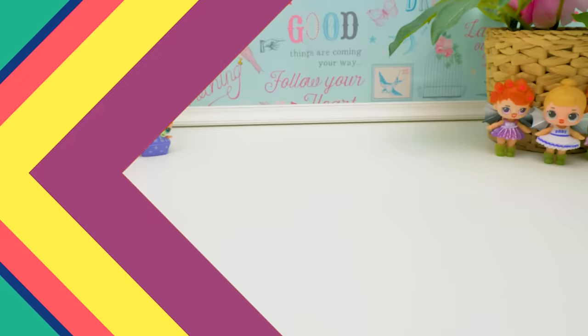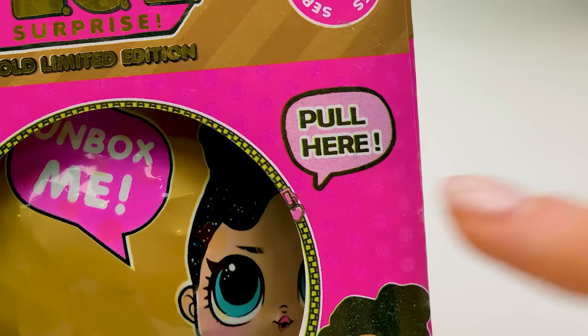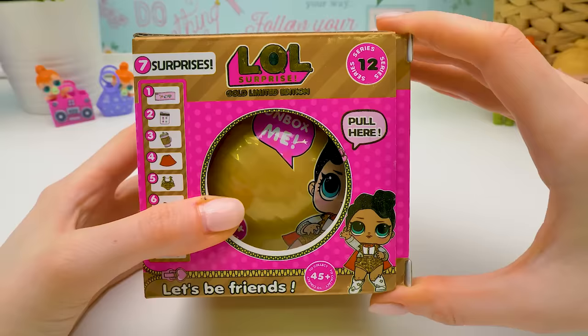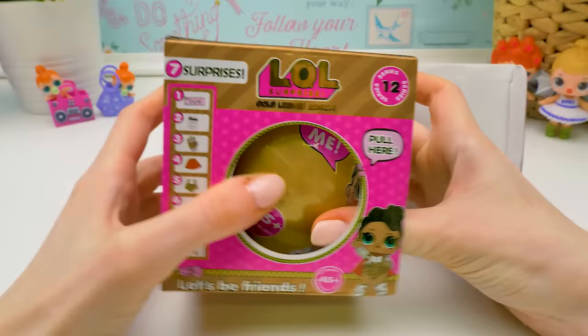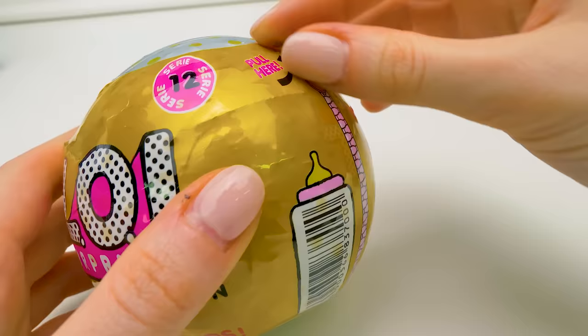And moving on to the boxes. Even though this one's quite pretty, it's got a few faults. For example, series 12? It doesn't exist! Gold limited edition? It doesn't exist either. It says pool here, but there's nothing to pool! Let me remind you once again that original LOL never comes in boxes! Okay, there's a zipper, but it doesn't work!